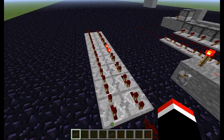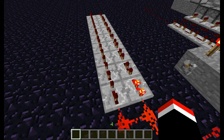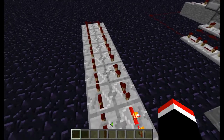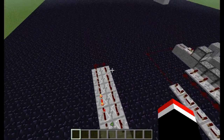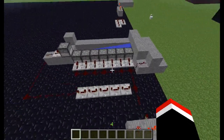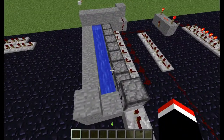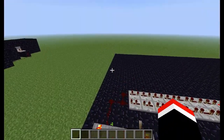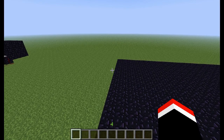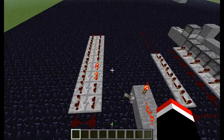First I'm going to go over the most complicated part: the clock. In total there are eighteen repeaters. There are eleven repeaters on the second tick, five repeaters on the fourth tick, and two repeaters on the first tick. You could experiment, but don't do it too much — if you're letting TNT out before the whole shot explodes, it'll start messing with everything. So to repeat: eleven on the second tick, five on the fourth, and two on the first.